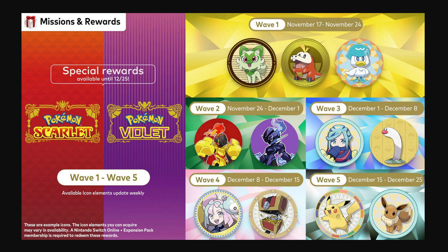These are all the mission reward waves and dates coming to Pokemon Scarlet and Violet that you'll be able to use on your Switch. You get the three starters with different frames and backgrounds, currently available until November 24th — about a week left. Then November 24th to December 1st brings two new characters with purple and red backgrounds. Wave three has a gym leader and Wiglett with new backgrounds and frames. Wave four has new backgrounds, frames, a gym leader, and a new Pokemon. Wave five is Pikachu and Eevee with new decorations. You'll need to spend platinum coins, but you probably already have some without realizing.